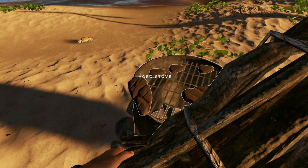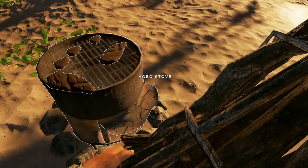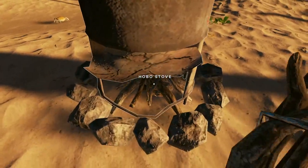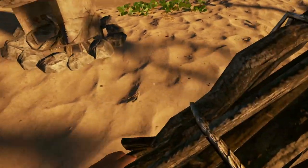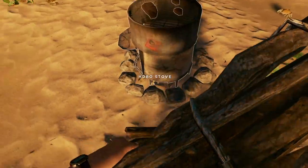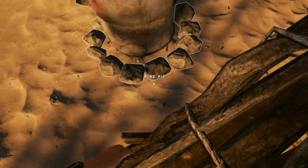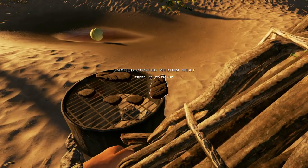If you can stack, let's say, 10 medium pieces of meat on there, you'll be able to cook all of them at the exact same time — and that's why the hobo stove is good for cooking meat. But for some reason it doesn't work on console. Hopefully they get it fixed in the next update so we can actually use the hobo stove.